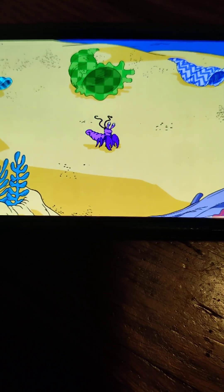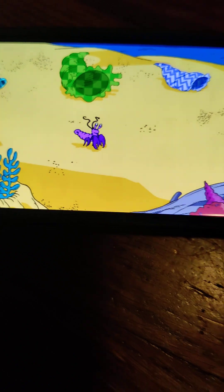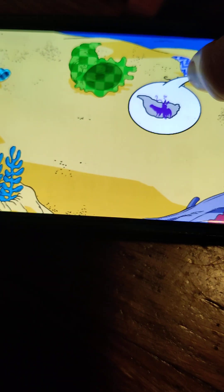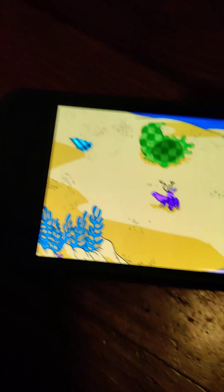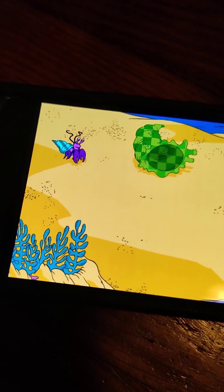The second crab wants a comfortable home too. That crab would be happier in a shell that wasn't so very big. Almost, but a bit too much space for a crab of that size. Nice choice — that crab fits the small shell perfectly. Finally.